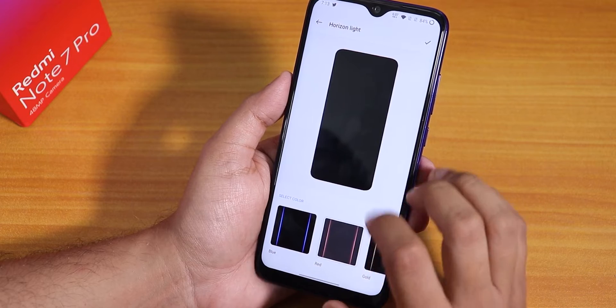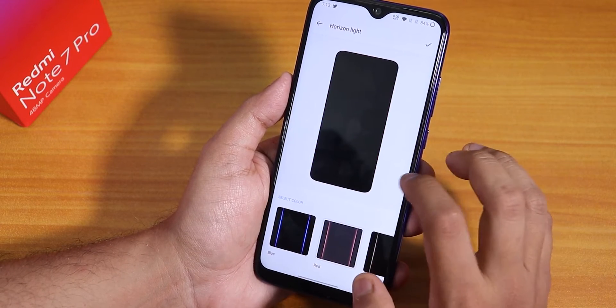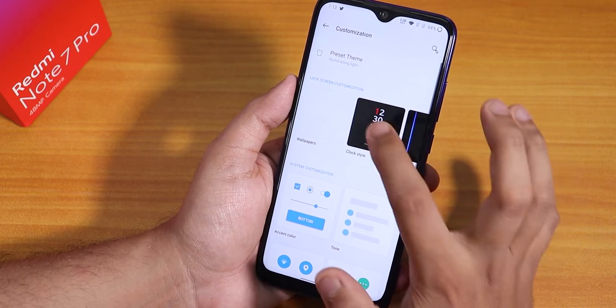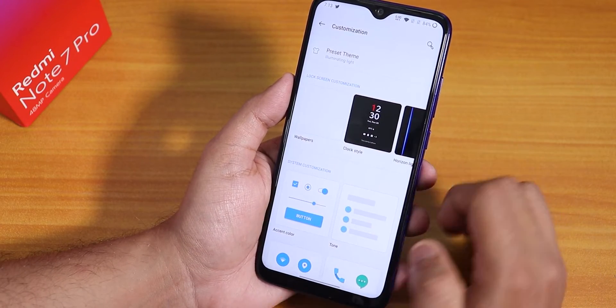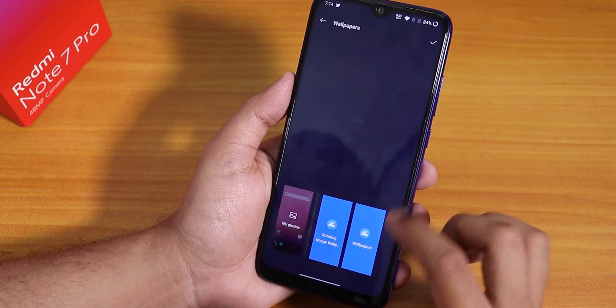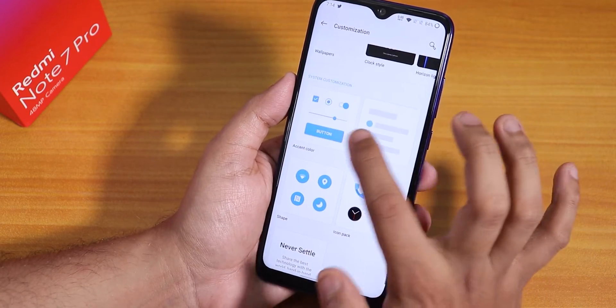A horizontal light/edge lighting feature is there — whenever you receive a notification this should work fine. For clock style you need to enable ambient display first. You can also change wallpapers from here.